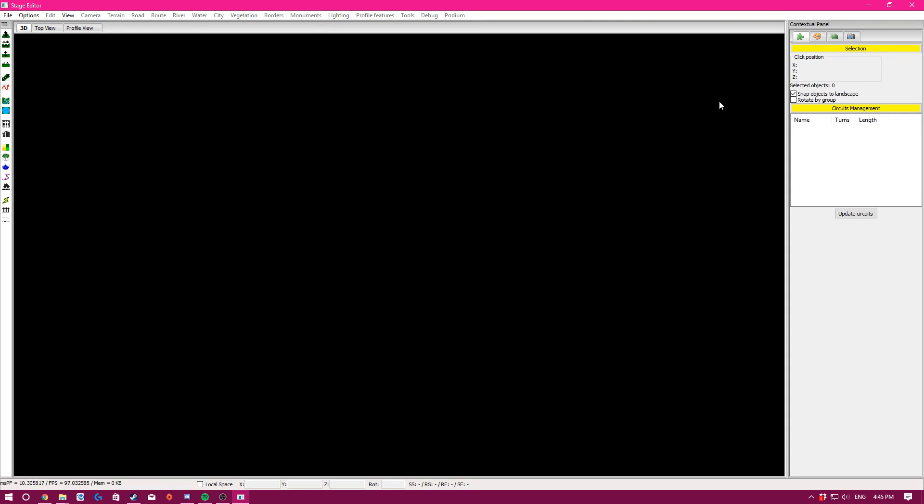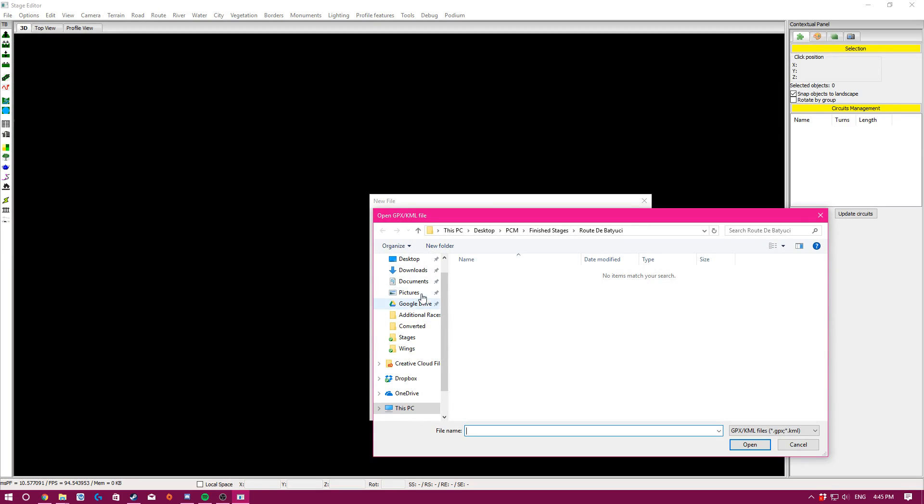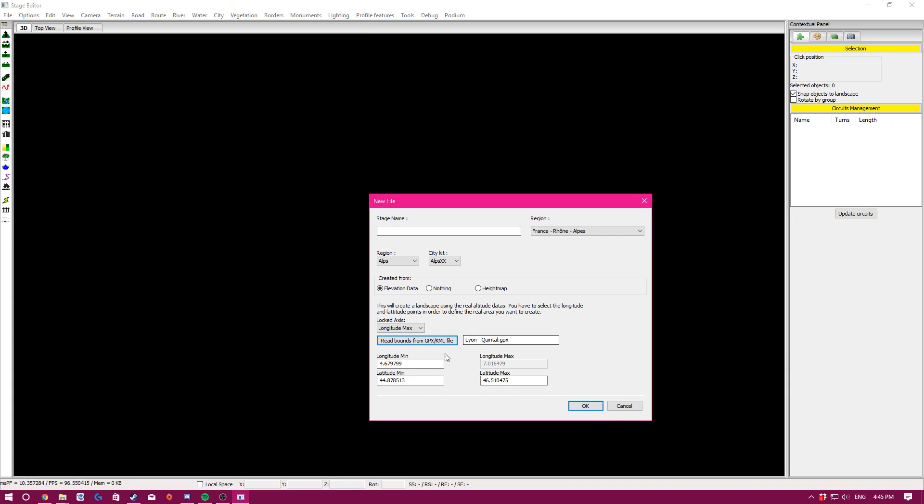So now we're in the stage editor. It looks very confusing at first glance, but we go to File > New to start. We find our GPX file on the desktop. Basically what the GPX file does is it puts a trail, and initially it tells the stage editor where to find the DEM file, so then the DEM file can load and you have the real terrain.